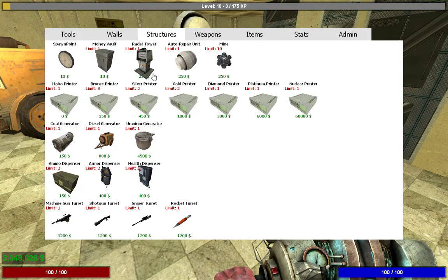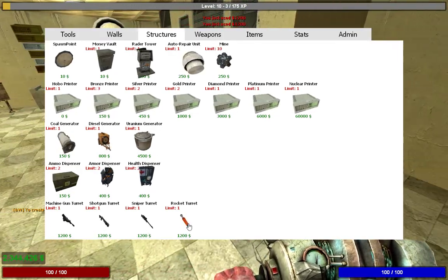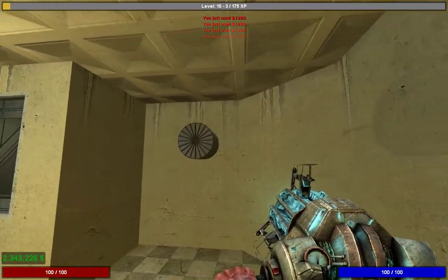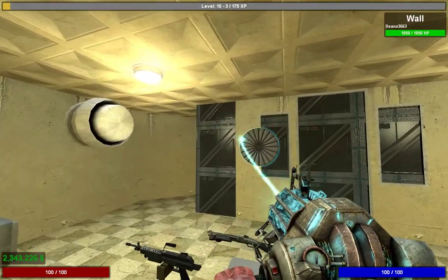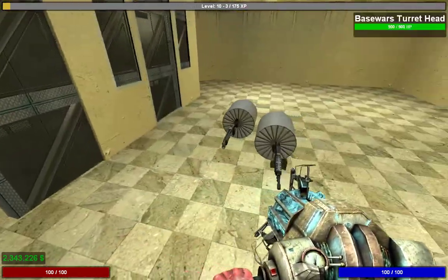You're also going to want turrets. These will shoot your enemies during a raid — they won't shoot anyone outside of a raid. You want to push them so they're pointing outside. Some bases have thick walls so you'd put them out of windows, but in this base you can just do it like this.